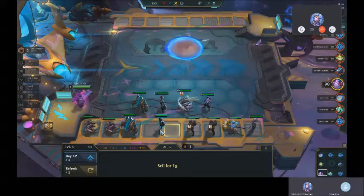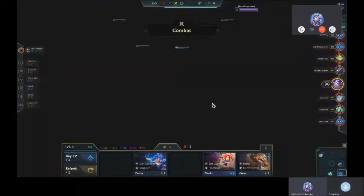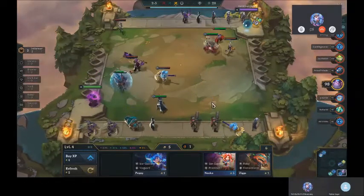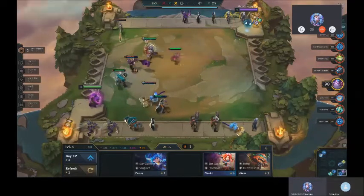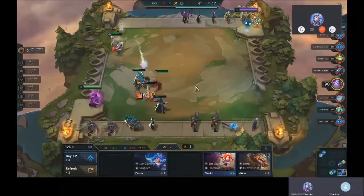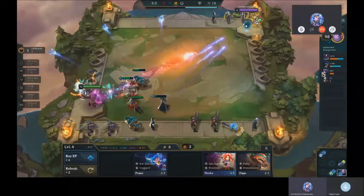So why is this positioning complete trash? Because you don't have RFC on Shako. TF is getting focused by the Ash. The way you position infiltrators is you gamble and position them to one side. I should be scouting, I guess. Yeah, because middle is the worst positioning for infiltrators.